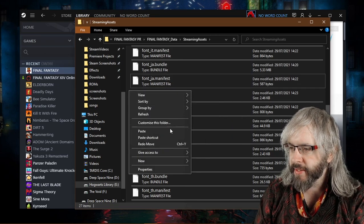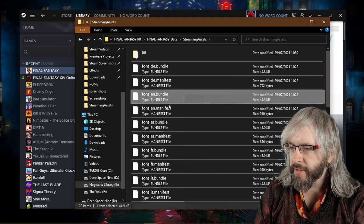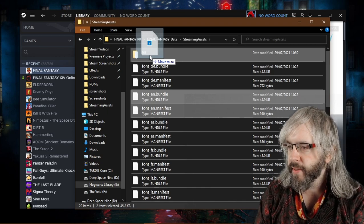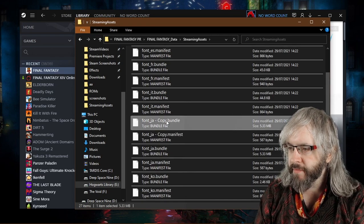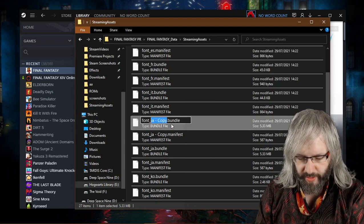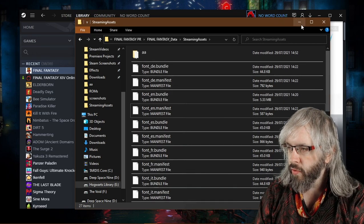Paste those files so now you have two copies. Take the original English files and store them away in a folder — you don't need them right now, but keep them safe in case you need to replace them. Then go down to those newly copied Japanese files — the ones with 'copy' in the name — and rename them to the English names: font_en.manifest and font_en.bundle.